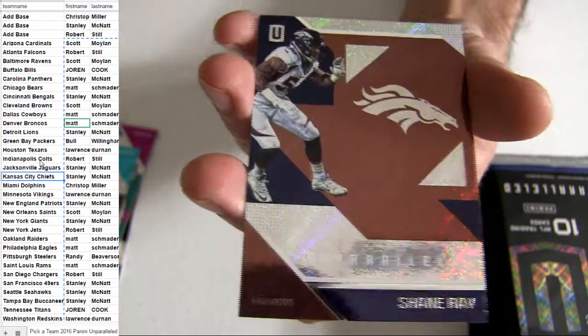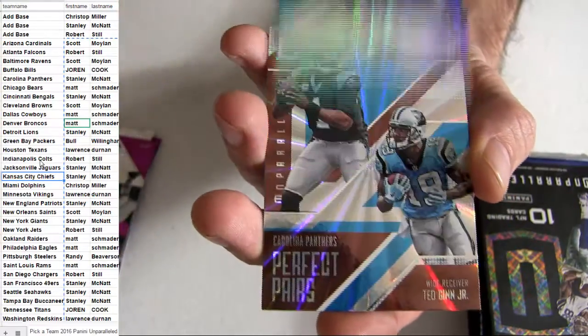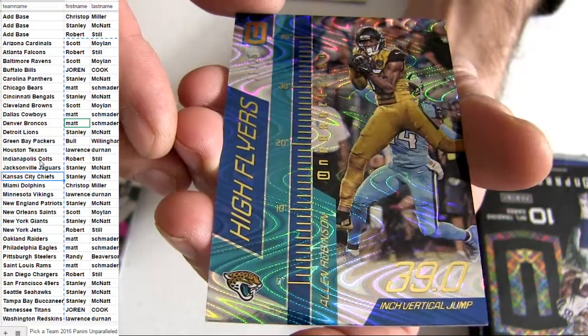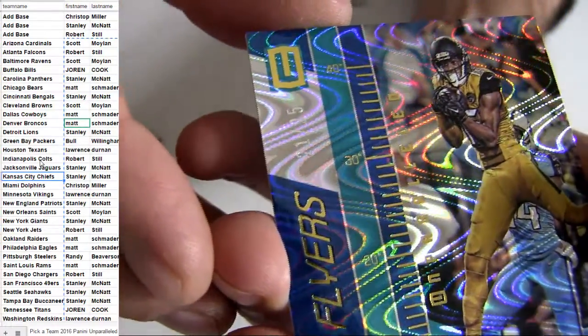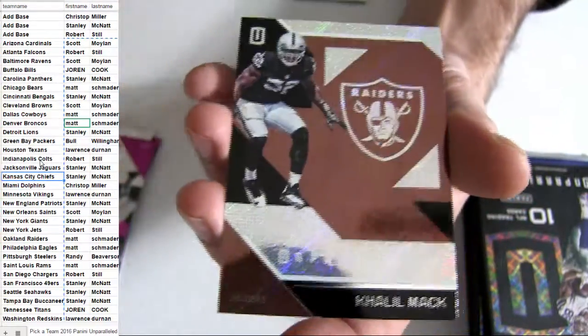First hit. I like the Unparalleled — I went in on some of this stuff when it first came out, bought like four or five boxes just to open it. Got the Jags' Allen Robinson. What is he, a short print of 25? Yep, there he goes — 21 of 25. Pretty dope looking card.